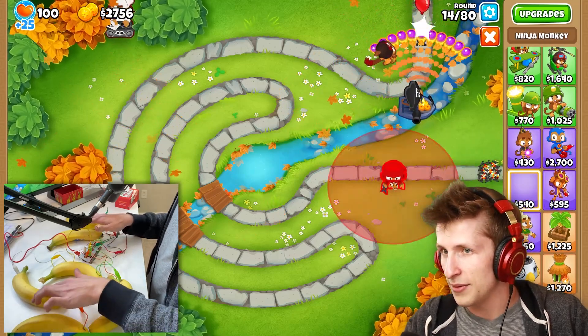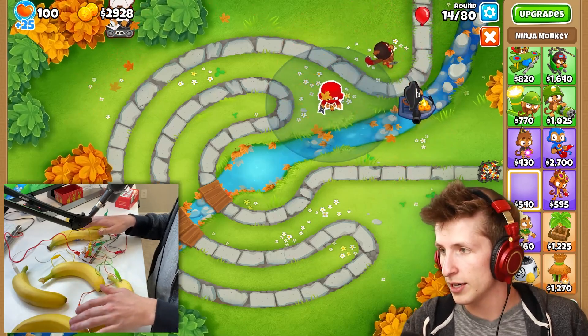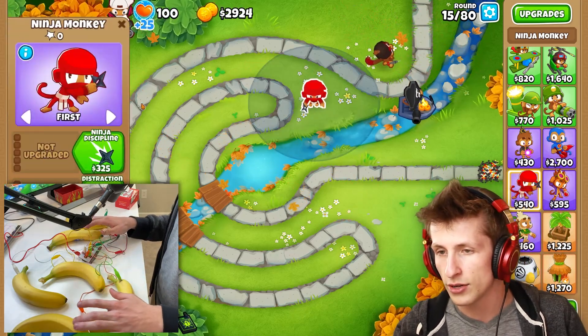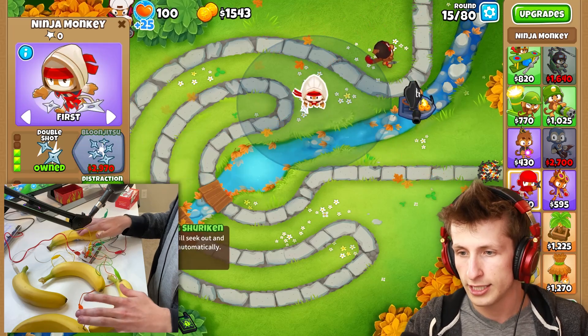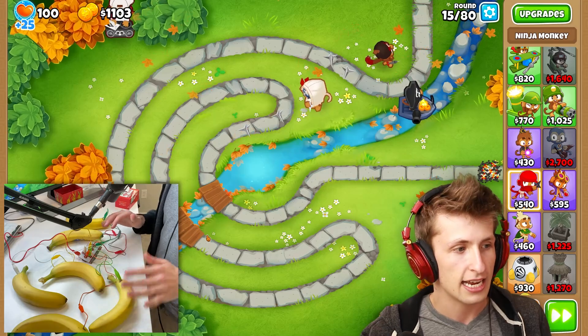There's our ninja boy. Let's put our ninja right here. Look at this guy — we can put a ninja down. Ninja discipline, sharp shurikens, double shot, seeking shurikens, and caltrops. Literally easy guys — I've never seen an easier game in my entire life.